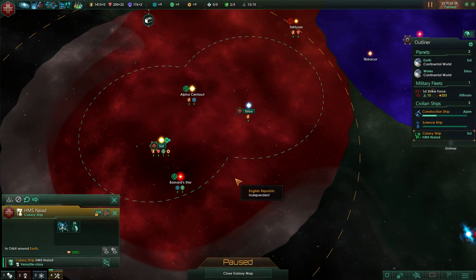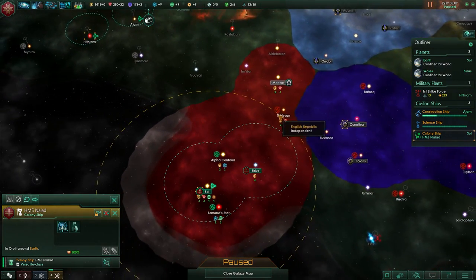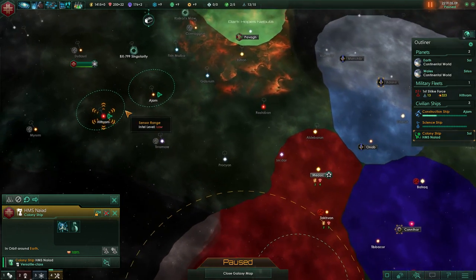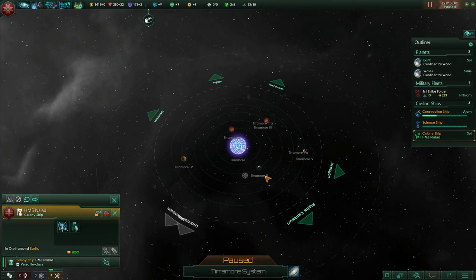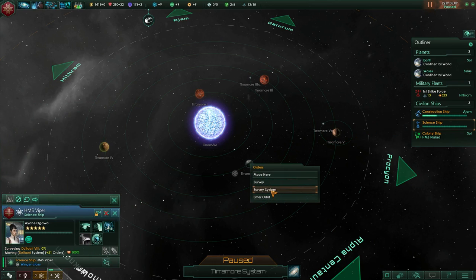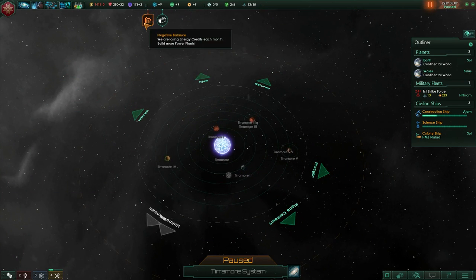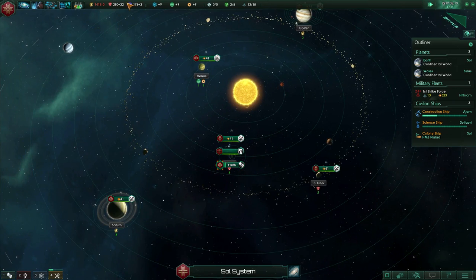Continental world in Barnard's Star, continental world in Alpha Centauri, arid worlds there, tundra world we could do. I'm thinking this is probably going to be the best option — two more. The science ship should go survey this first. Our colony ship is going to enter orbit over the planet, and we're losing credits just barely. If we come back to Earth we'll need to bust out another colony ship in five months or so.